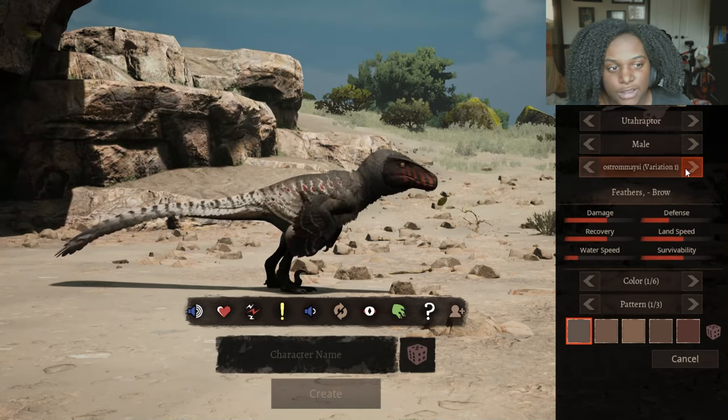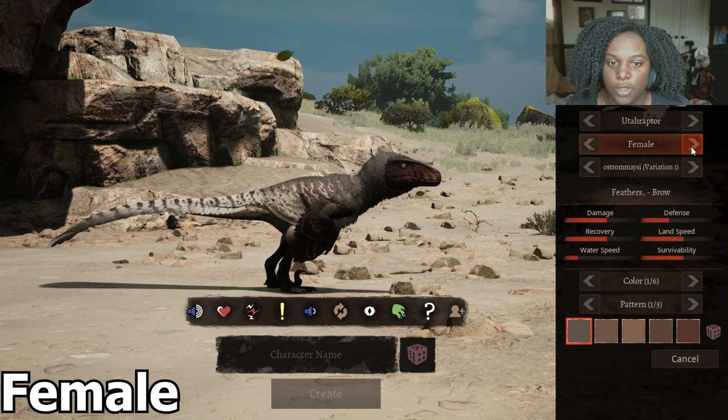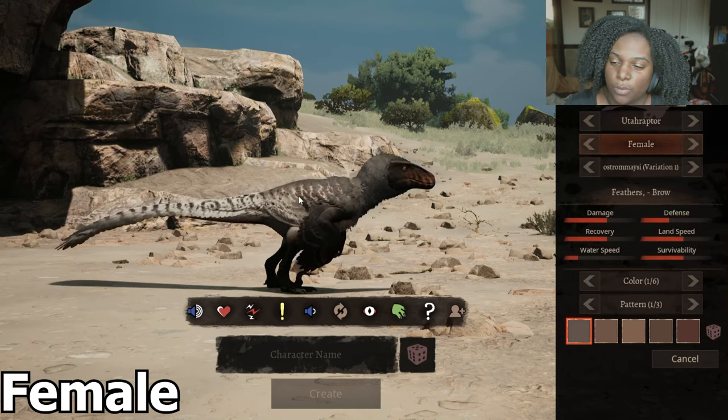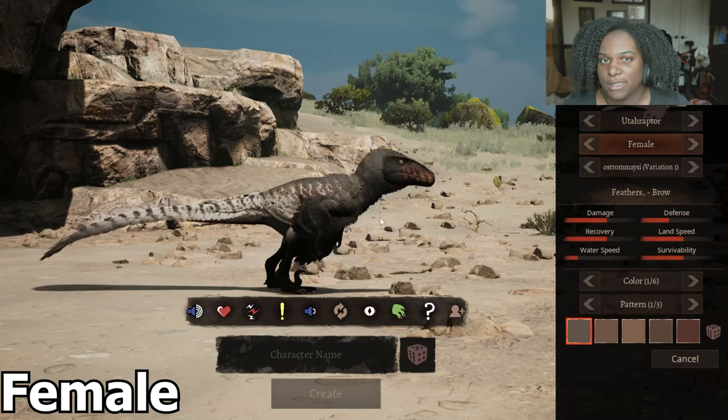Then back to our default. Let's see the female skin quick. Barely any difference — it's like a little bit more brown. Other than that, exactly the same.